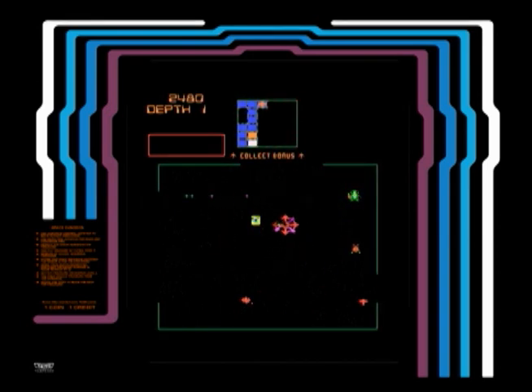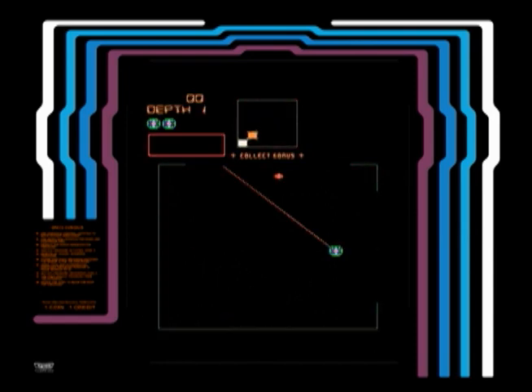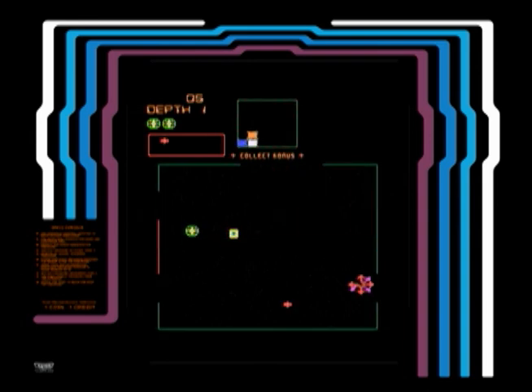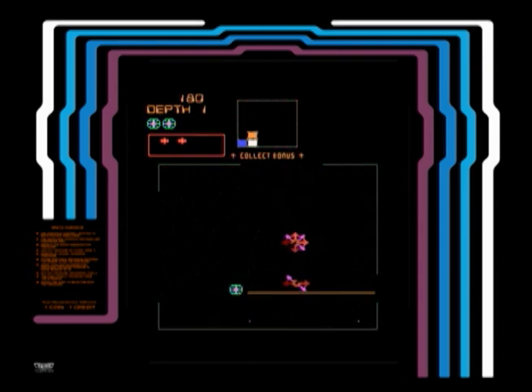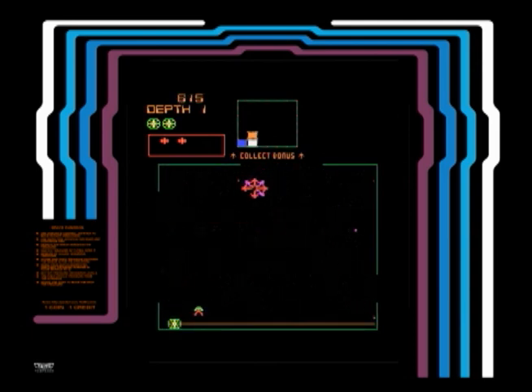You get a free guy after 10,000 points, so you really want to visit all the rooms. You go through these rooms and then you get out through one particular room, then go to the next level. The top left shows you what level you're on and the number of guys. And that red area at the top left is the treasures that you're collecting, so you want to collect a lot of treasures and get out and get the bonuses.